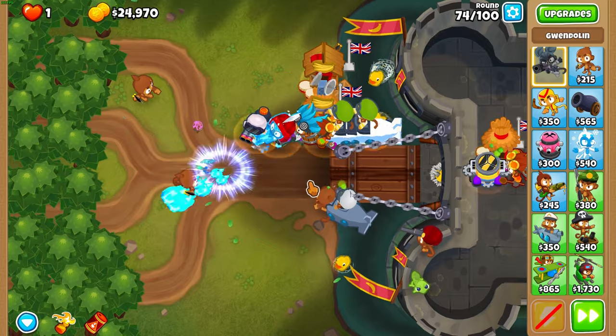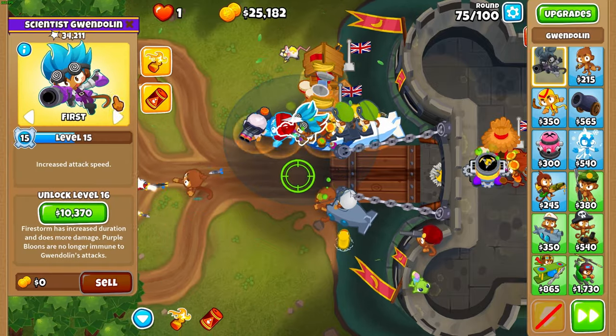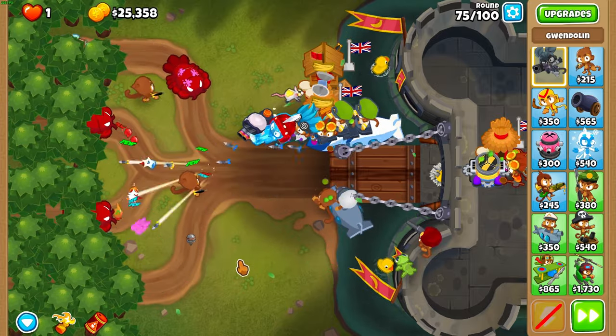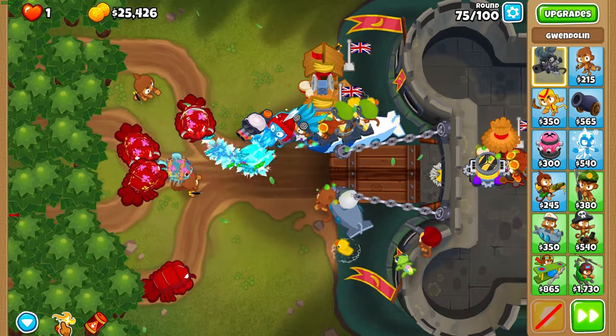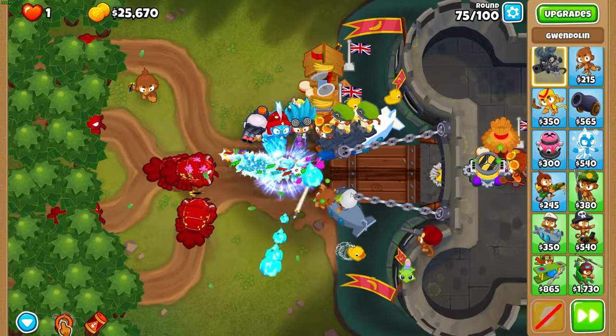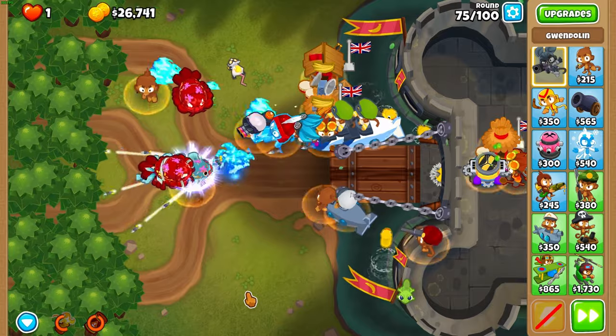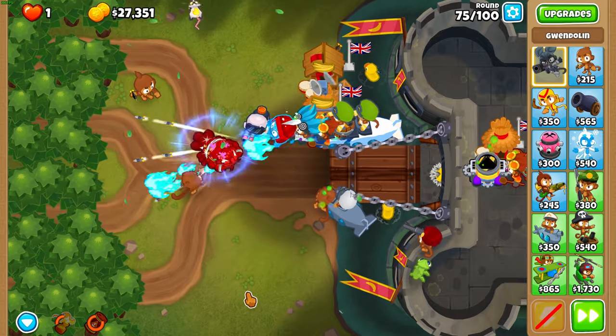Back in time for round 75. All you have to do this round is just move Gwen's Cocktail to the middle part of the track as far left as possible, and then use it when a lot of BFBs get to that middle part of the track. You can also use Firestorm if you'd like, but that's not really necessary.